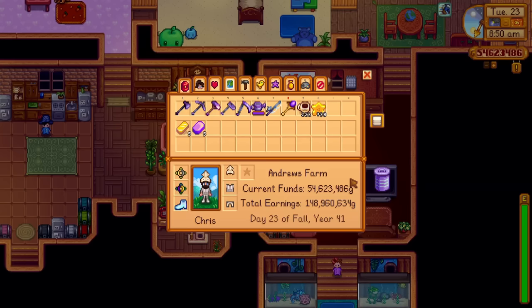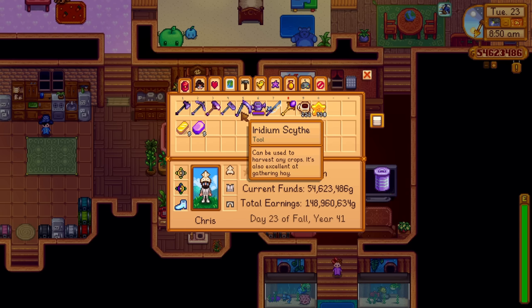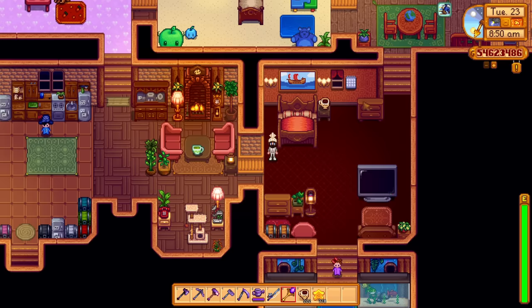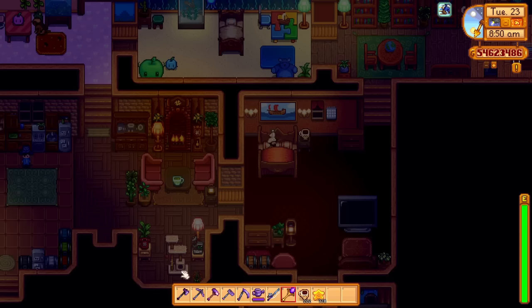We're going to be back and forth for a few days waiting for all these to upgrade. It always bugged me how we had some tools that weren't iridium, such as the scythe — which we now have and is amazing. Being able to harvest my crops is the best thing. And of course another thing that was always bugging me was the pan — the copper pan was always stuck at the copper stage. We could even upgrade the trash can to iridium. It's so good that the pan got what it deserved.